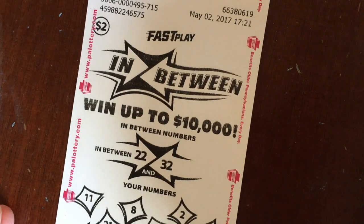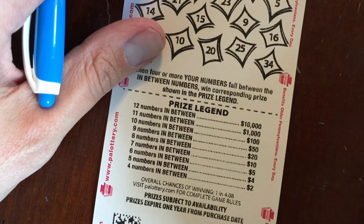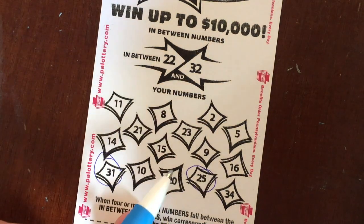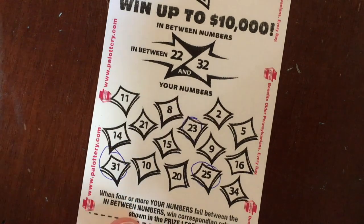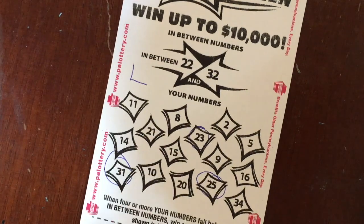This is the game I'm very excited about — I kind of want to play this on the live stream. It's the new two dollar In Between game. You're looking for numbers between 22 and 32; if you get four numbers in between it's two dollars and goes up from there. We've got a 31, a 25, and a 23 — but it doesn't look like anything else, so this one's a loser. It's fun — a little more thinking, but not much. Let me double-check, but yeah this one is a loser.